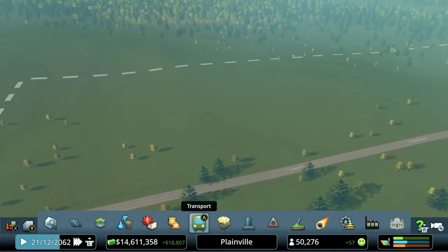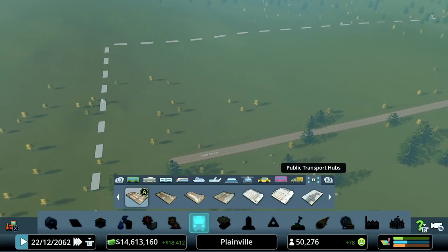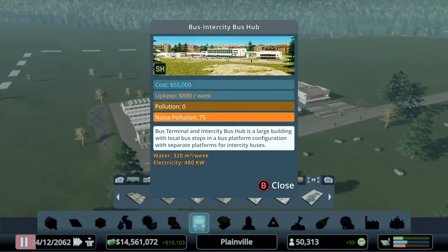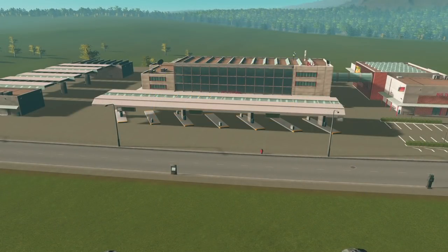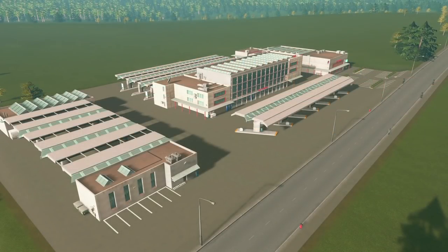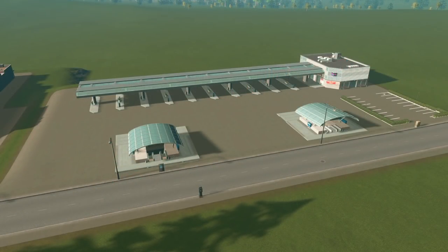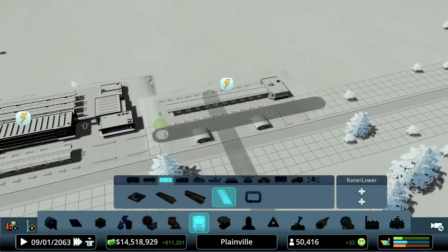I threw a big long road off here on the edge of the map to drop these buildings in and show you what some of the new hubs look like for Sunset Harbor. Up first is the bus inner-city bus hub. This will allow bus routes from inside your city to make stops at the pads in front of the building, and it will also accept buses from off-map — that is, from other cities. So it's a way to get tourists into your city, in addition to things like the airport. There's also the bus hub Metro hub.